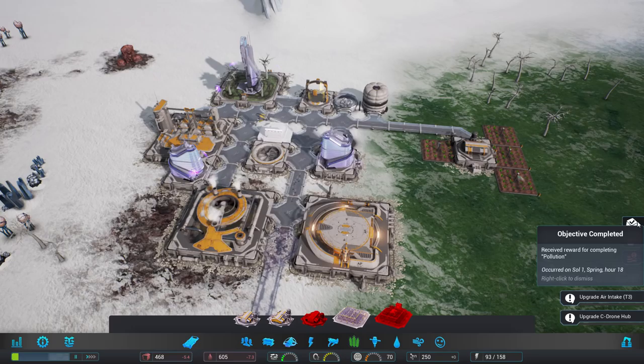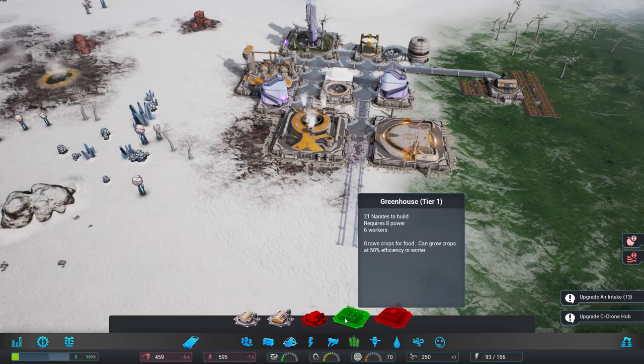Upgrade it. What's the other mission? Upgrade the construction drone hub. Sure. Objective completed. Pollution. All right, great.